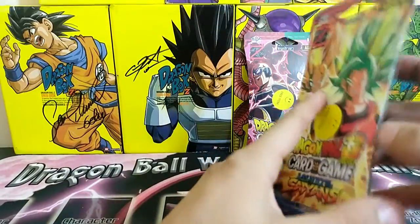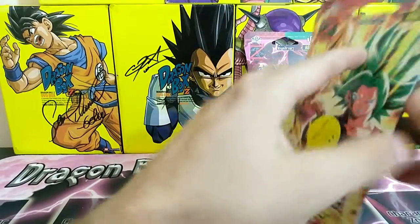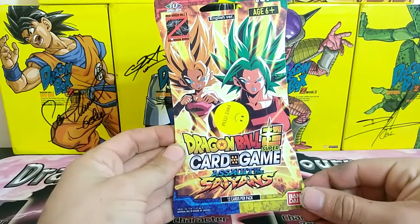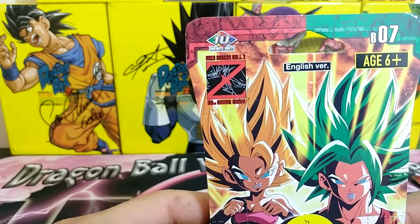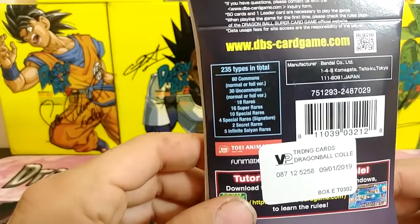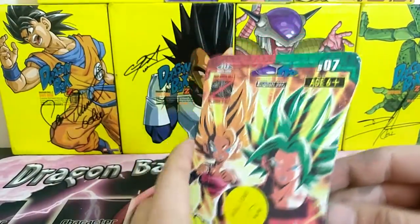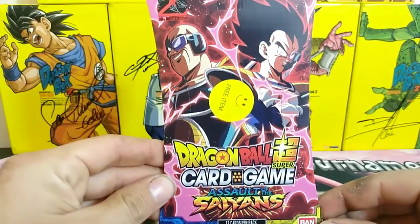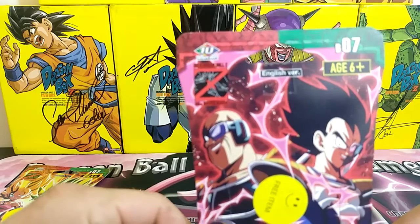I don't know exactly how to open these yet — I don't want to tear the box up if I don't have to, so I might cut them off camera. Actually, I'm gonna show you the art first. This is Sun in the Sands Caulifla and Kale — pretty cool because it's got the 30th anniversary for Dragon Ball Z on it as well. I opened the booster box not too long ago, so I have quite a few of these cards. I'm missing a few supers, a few specials — actually I don't have any specials, no signatures, and I have three out of five Infinite Saiyans. And here is the Nappa and Vegeta art — I really dig this with the 30th anniversary.